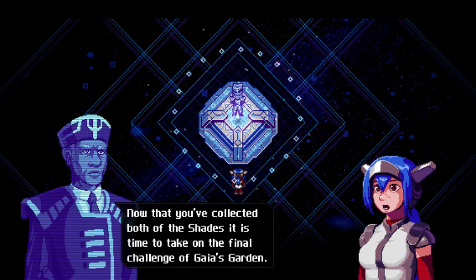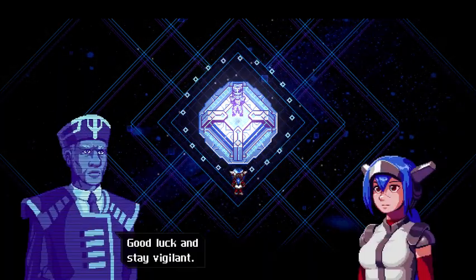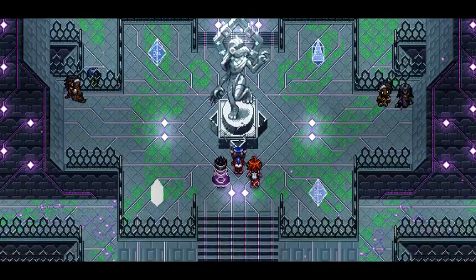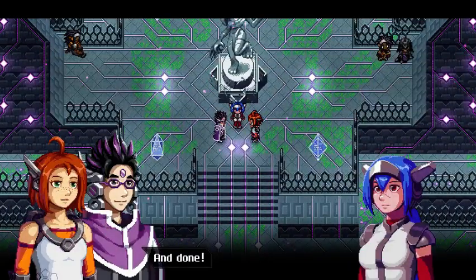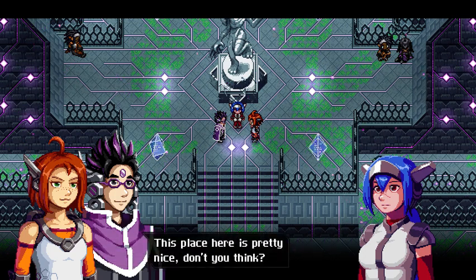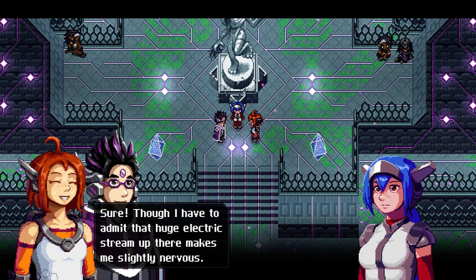Now that you've collected both of the shades it is time to take on the final challenge of Gaia's Garden. Take this reward for your accomplishments — circuit override. I have been intentionally mixing Final Fantasy 14's 'may always walk in the light of the crystal' with 'may the way of the hero always lead to the triforce' from Link to the Past. That means we're finally ready for the grand something dungeon, right? Yep, awesome. This place here is pretty nice — I'd like to have a small look around before we continue. Sure, though that huge electric stream up there makes me slightly nervous.